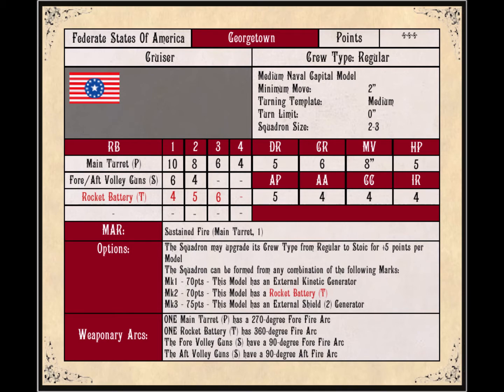It does have a main turret, fore and aft 4 volley guns, and an optional rocket battery. It has a DR of 5 and a CR of 6, which is pretty respectable — the Brettonians or Prussians are usually running around with 4s and 6s, so this 5/6 is decent. It takes a bit more to do a point of damage to it. It has 5 hull points so it can take a beating. Movement is 8 inches, so it can close at least one range band per turn.